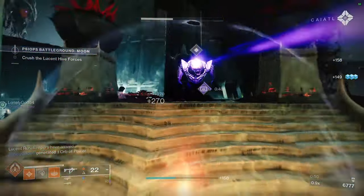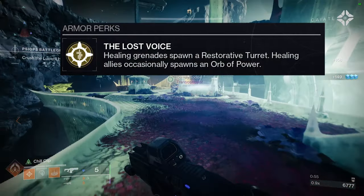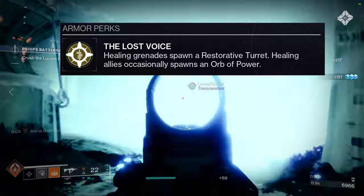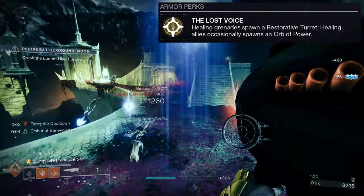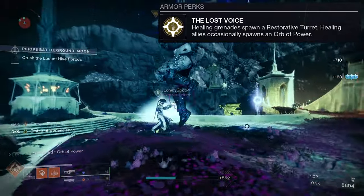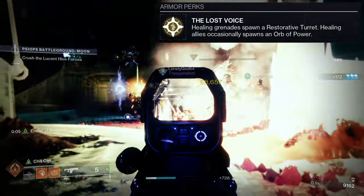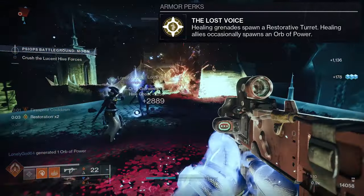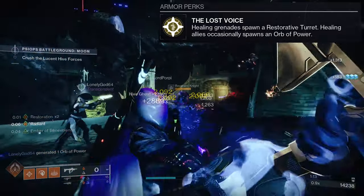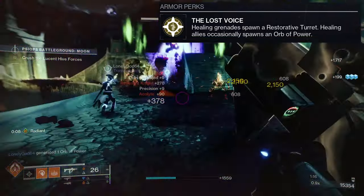So before we actually look at what Speaker's Sight looks like, we're going to look at what it does first. The Lost Voice: healing grenades spawn a restorative turret healing allies, occasionally spawns an orb of power. This is pretty cool — I used it a bit when I was farming for the Solstice armor and it was pretty fun. That being said, I don't find myself using this over other things, which is kind of sad — I feel like healing allies occasionally spawns an orb of power is really weak.